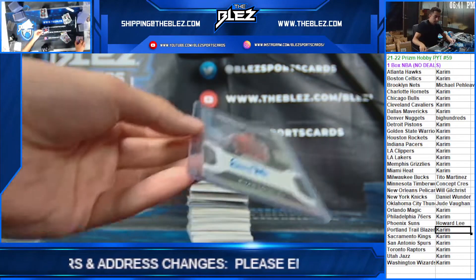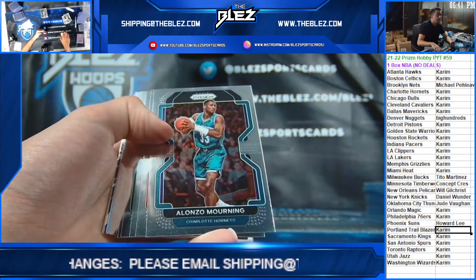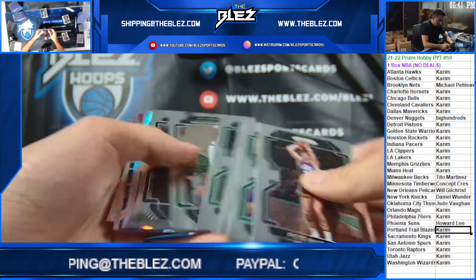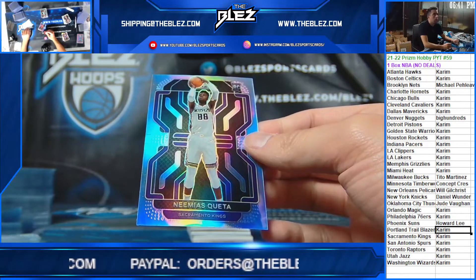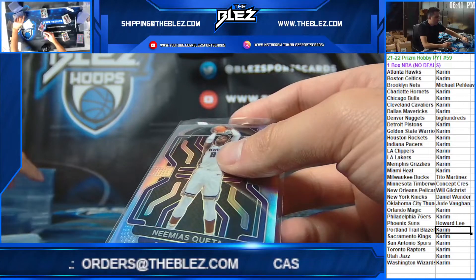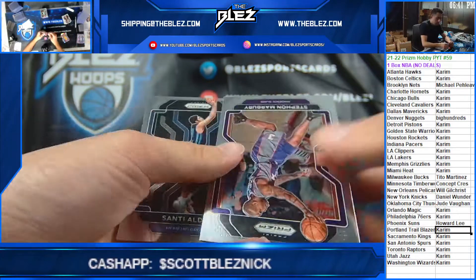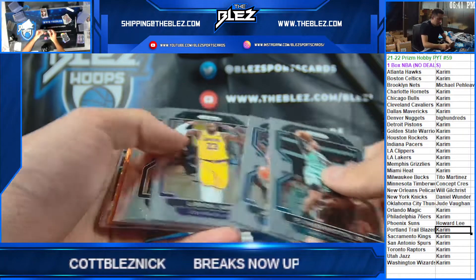Nice card. Silver of Keita. Thank you, Duff, for the push. Thank you. Nice hit. And you got a key-on, I think — the 75 key-on.